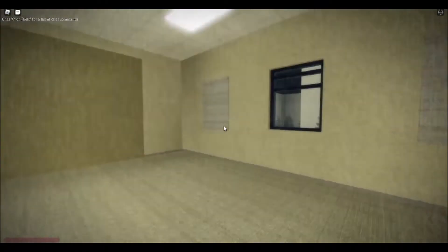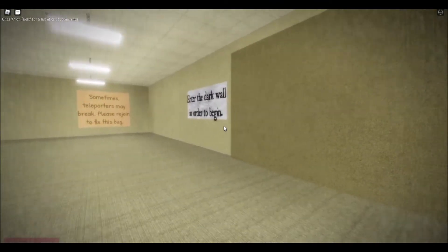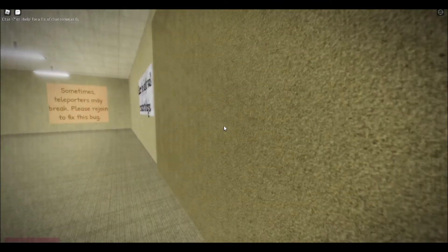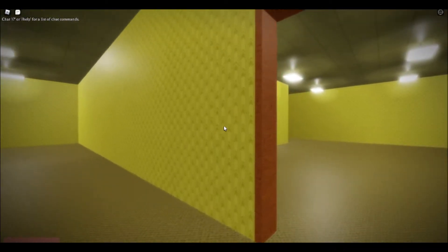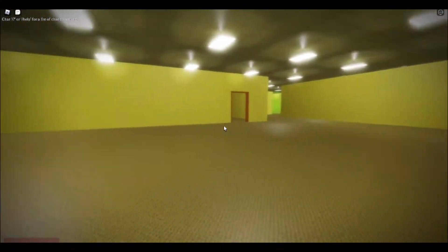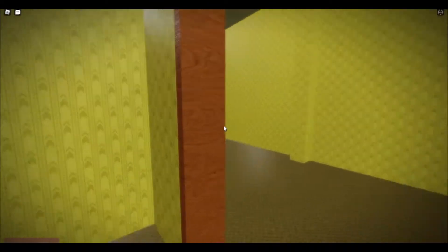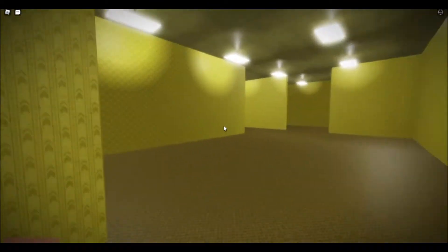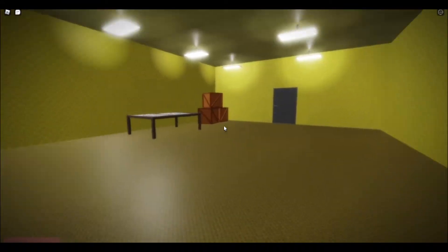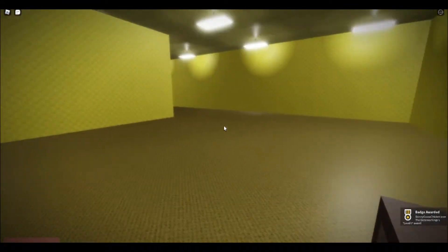The second game is called Backrooms Rebirth. It says 'enter the dark wall in order to begin.' We're being teleported — we're in Level Zero. There's a health bar on the bottom left, something to take note of. There's a door — Level Zero cleared! I made it out.